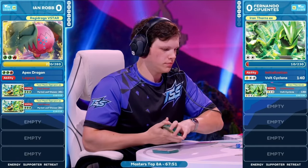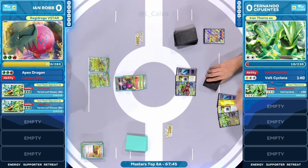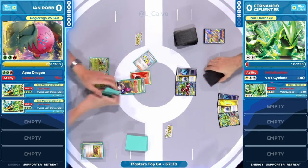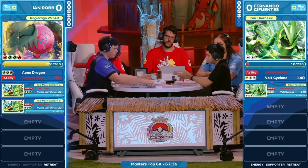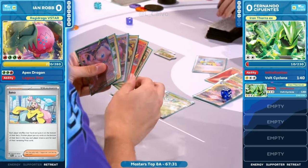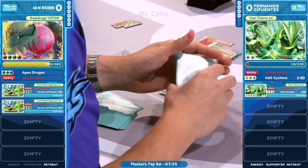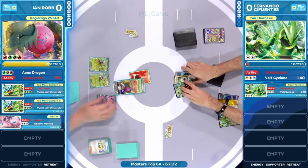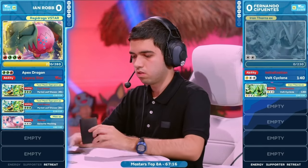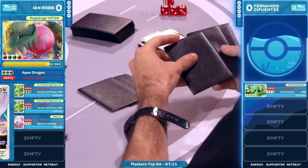Having only one die on you feels pretty good. Look at the die differences right now. We would love to be drawing some cards, but sometimes simple Pokémon is good Pokémon — attach energy, play supporter, click all the boxes, don't retreat. We're just going to see that Iono here from Ian Robb, so both of these players are going to draw into some new hands. After their current hands go to the bottom of the deck, Fernando draws into four cards, Ian Robb into a fresh six. The damage reduction you have on that next attack is going to be so helpful to sticking around in this game.